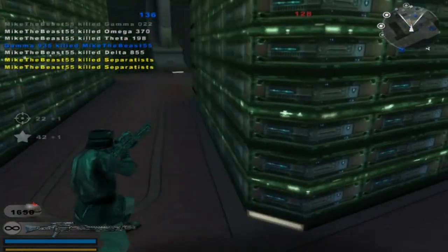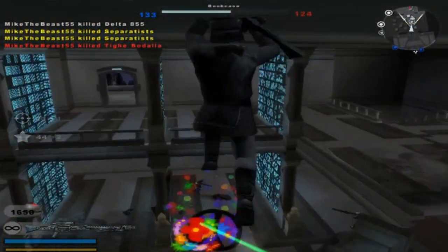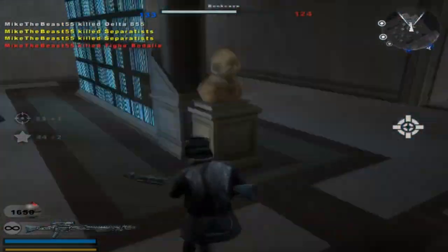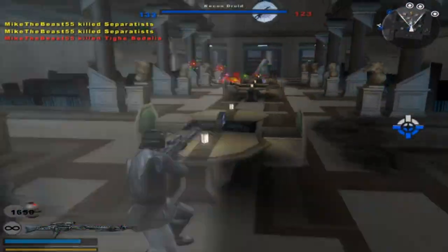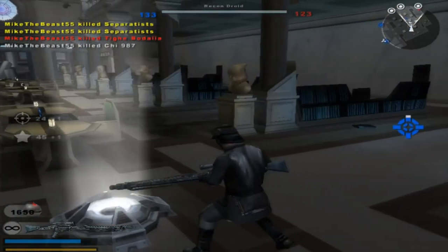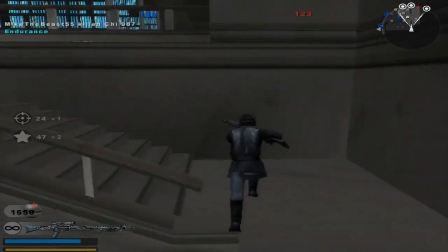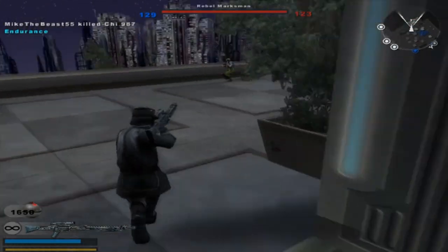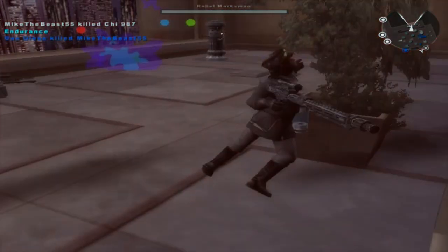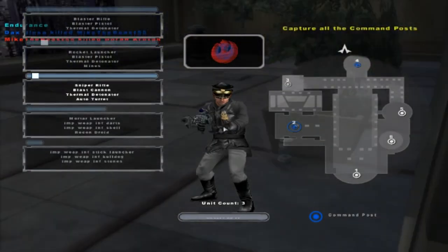A command post is no longer under Empire control. Cut them off. Yeah, it looks like they don't have any more regular units, so. They're capturing most of our command posts here. The command post is under Imperial control. Looks like most of our guys are outside. Fight for it. I still killed one of them, so it works out in the end.